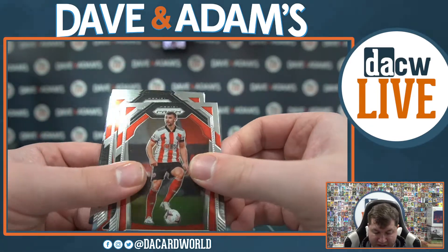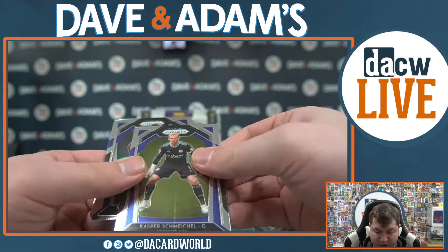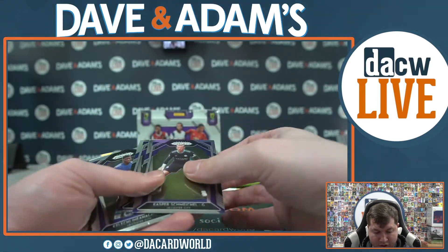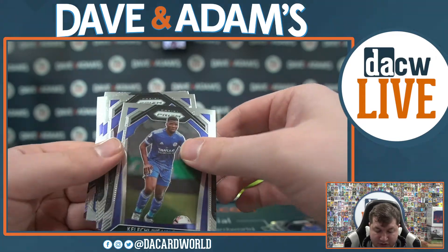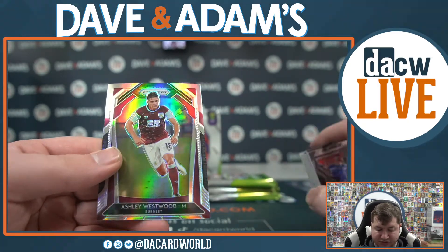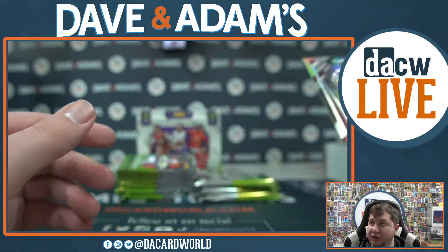We got Enda Stevens, Nicolas Pepe, Kevin De Bruyne, Steven Bergwin, Kasper Schmeichel. Alex McAllister, Kelechi, Cesar Robinson, Kearney, Atmosphere again, and a silver Ashley Westwood. Unnumbered. Ashley Westwood.